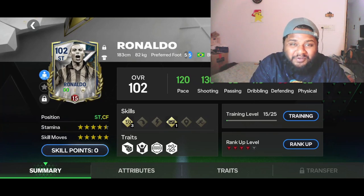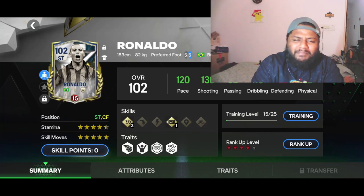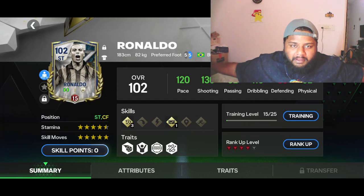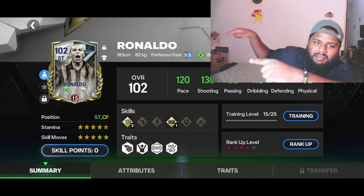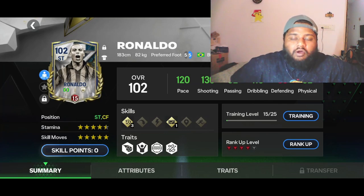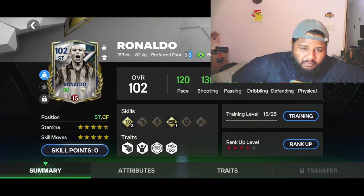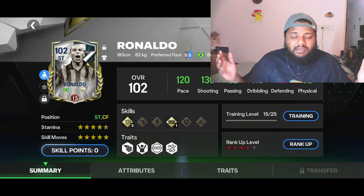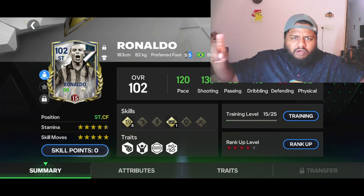Hey guys, welcome back to the channel. Today is episode 43 of our Hitman Haaland series — we're coming close to the big 50. In today's video we are going to be maxing out R9, the 98 R9 which we can all get for free. We'll add him to our Haaland squad, then open some exchanges and packs, and check if we have anything else to upgrade in the team.